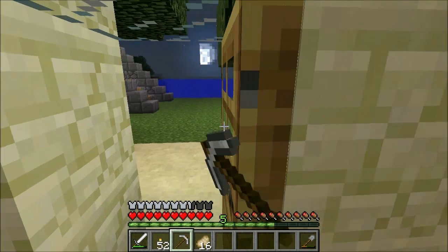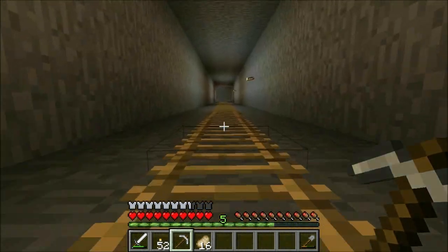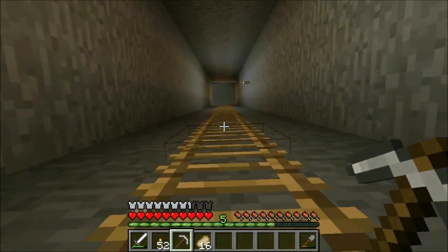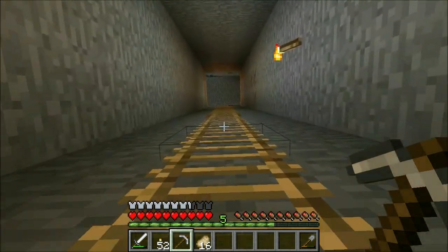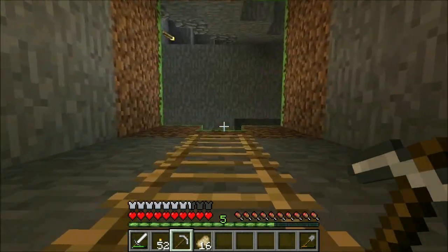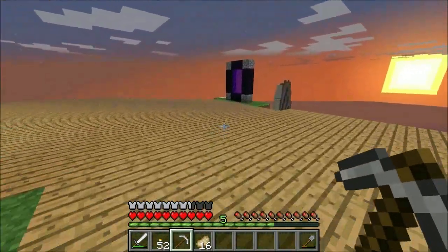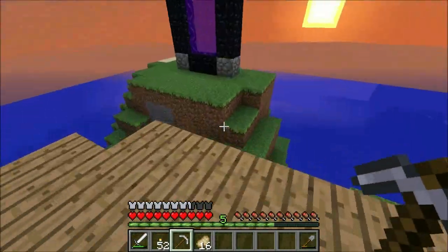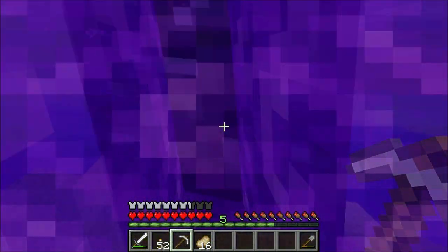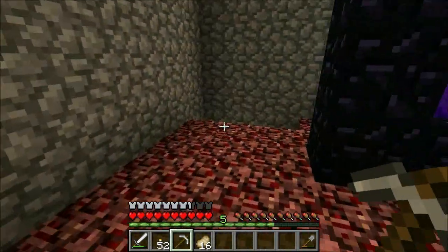Today the agenda is to head into the nether, because I'd like to pick up an absolute ton of netherrack. I have a plan for using a lot of netherbrick, and with this update of Minecraft - maybe the last one, I don't even know when they originally added this - you can now create netherbrick from netherrack. I think all you do is cook it and you get a brick form, then use four bricks to make netherbrick blocks. I'm not 100% sure, but I think that's how it works. That's the main reason we're heading into the nether today.